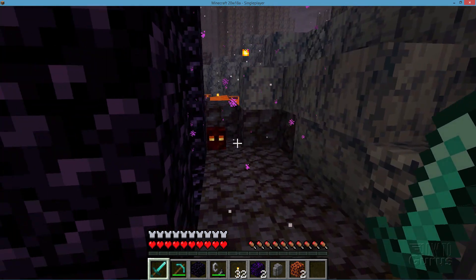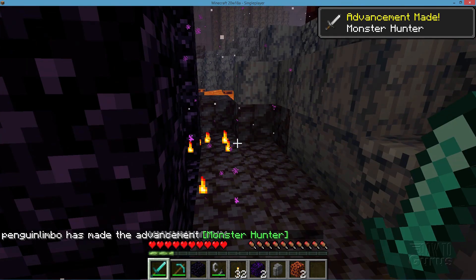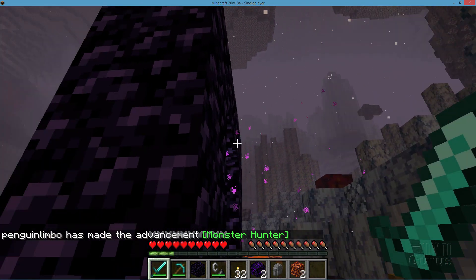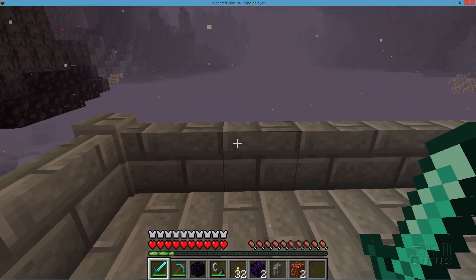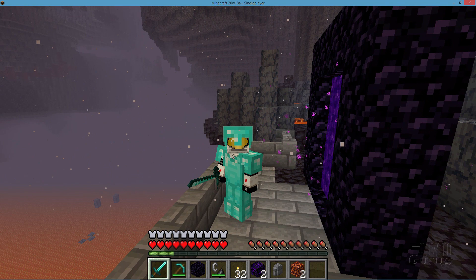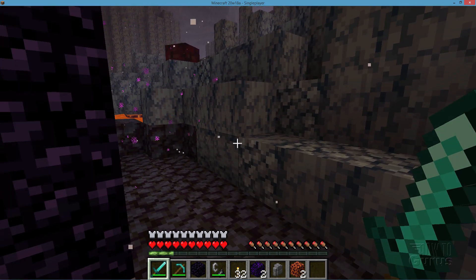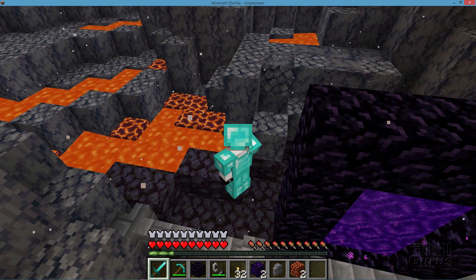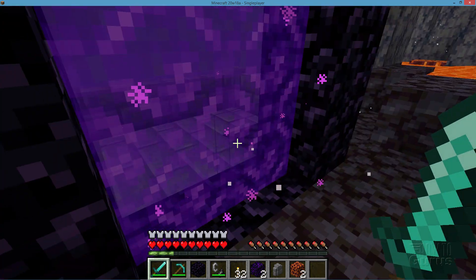In here you have two problems to worry about. You have those mobs right there that are going to cause you a problem. Be careful about those, and you will also have ghasts in here as well. If you land inside one of these basalt deltas, what you need to do is just get out of it — there's nothing really worthwhile here unless you want to be mining the basalt. And be very careful when cutting blocks because there are lots of lava pools all over the place. It's very easy to cut a block and have lava pour on you, so don't do any cutting unless you really need to.